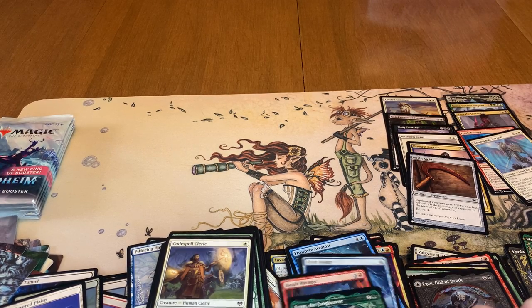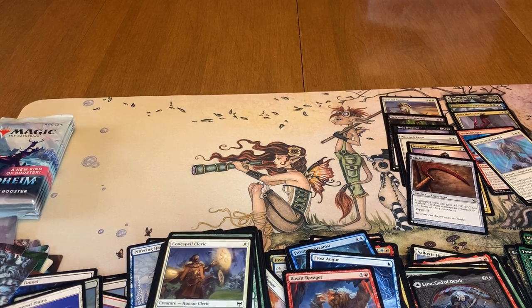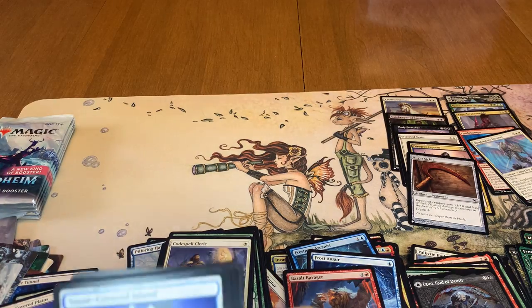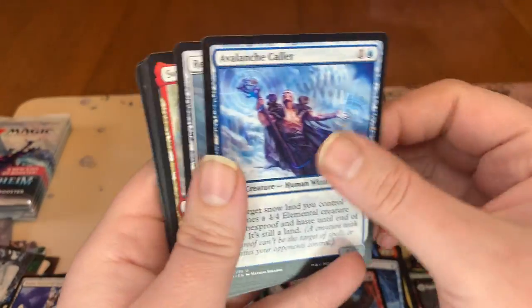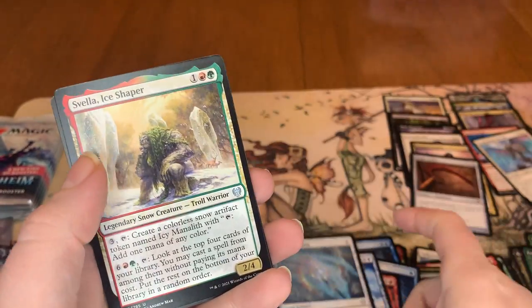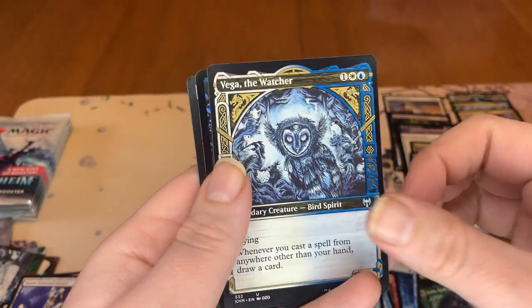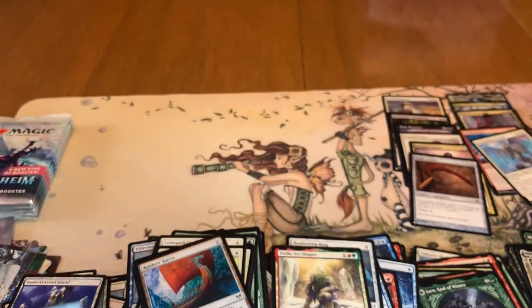Getting down to the last of the packs here. Still haven't pulled Vorinclex — still time. So we got Blizzard Brawl as an art card. Going into the commons. We got uncommons. We got Jorn, God of Winter — rare. Vega the Watcher. We got Draugr Recruiter Foil. And then a minigame. One of these days I'm going to play this minigame and figure out if it's any good or not — seems fun.